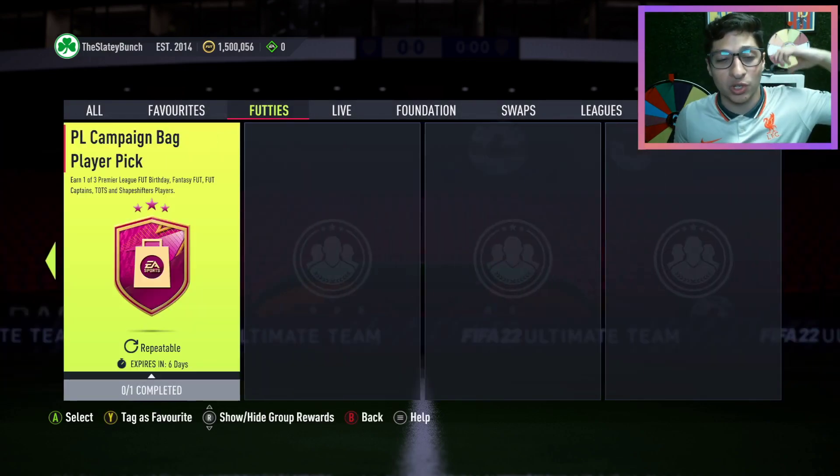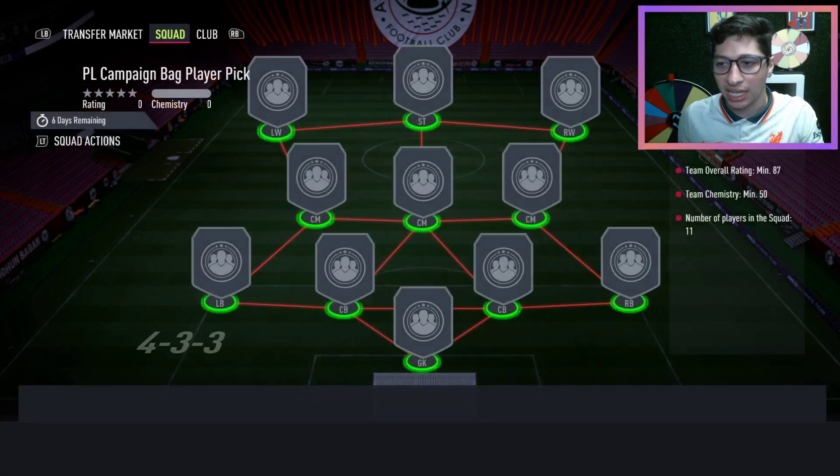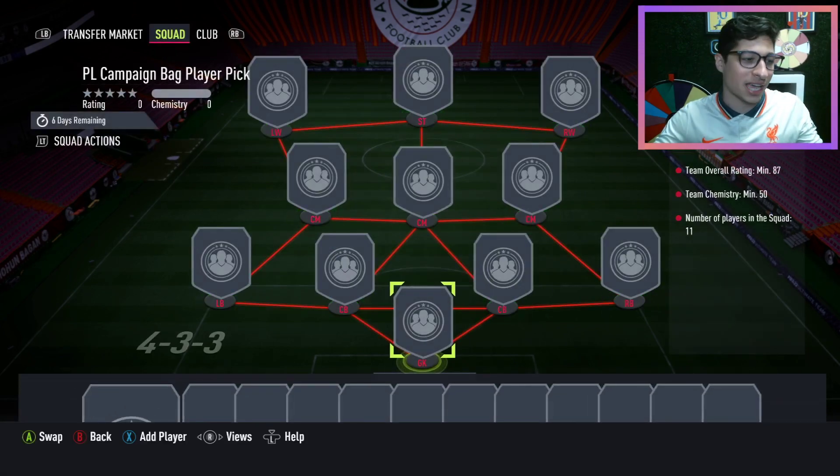We have a Premier League Campaign Player Bag, which is where you can get either a Fut Birthday, Fantasy Fut, Fut Captains, TOTS, or Shakers player — all from only the Premier League. That's an 87 overall and 50 chem, really expensive, but it's just crazy good content.